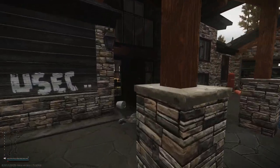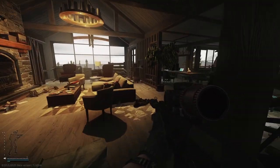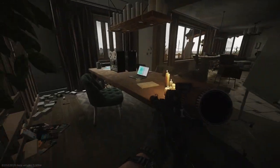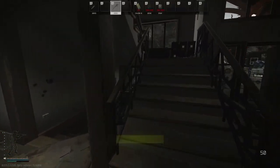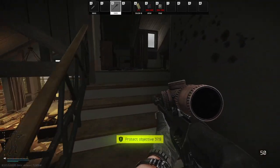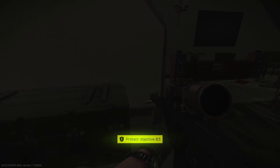For the third location, we are in upper chalet and we are going to do this well-known desk. We already picked up two quest items from here, so we're replacing it. Finished.